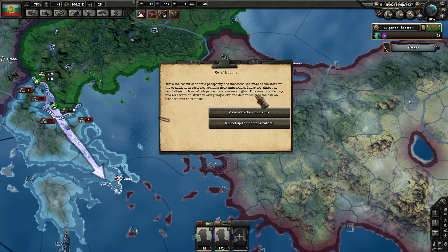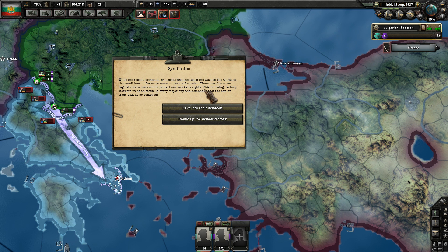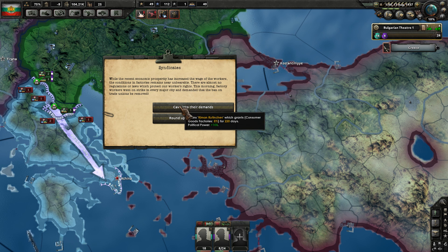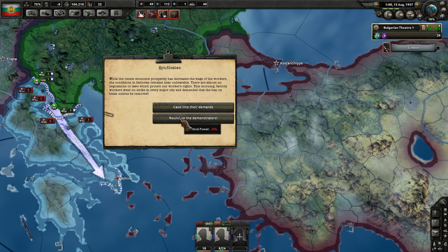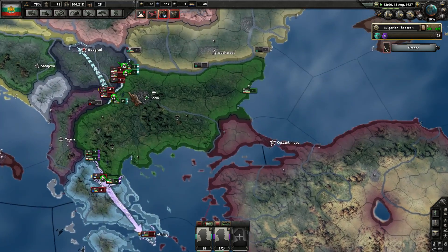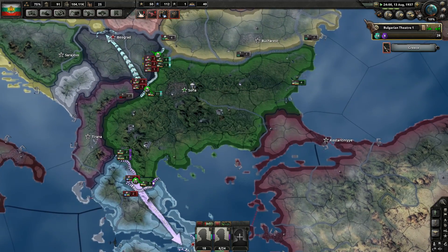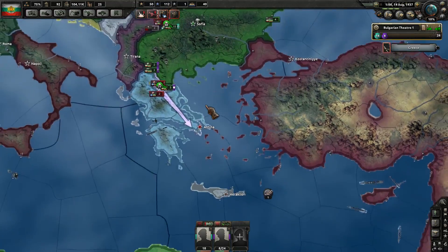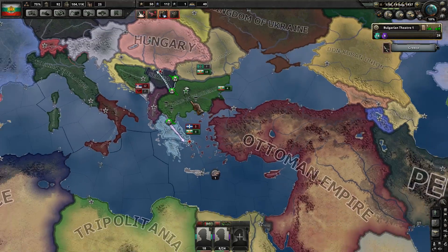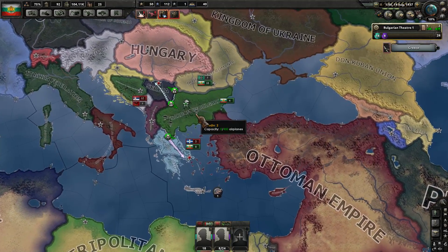While the recent economic prosperity has increased wages for the workers, conditions in factories remain near unbearable. There are almost no regulations or laws which protect our workers' rights. This morning factory workers went on strike in every major city and demanded that the ban on trade unions be removed. I'm going to take it just because we're not in a good position here — we're fighting. Anyway guys, thanks for watching. This has been BillyBobHD. Please remember to like, subscribe, and comment if you've enjoyed my content, and we'll catch you next time.